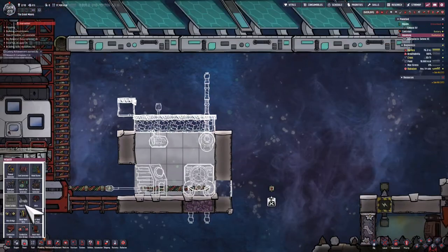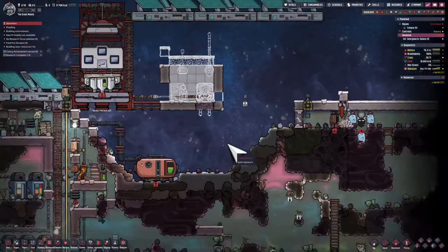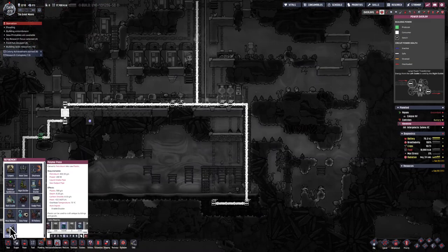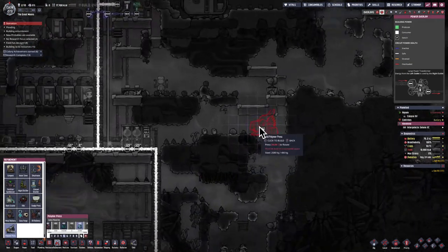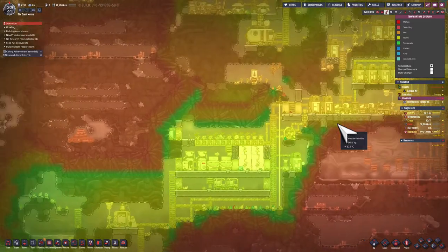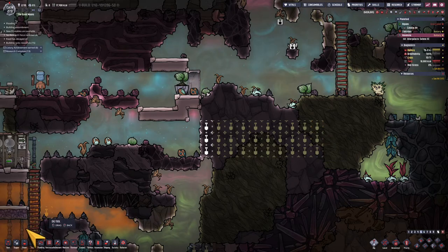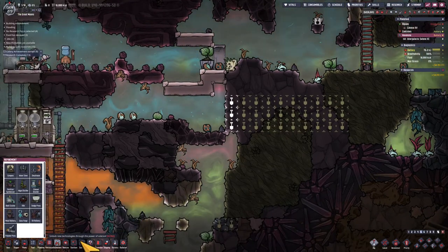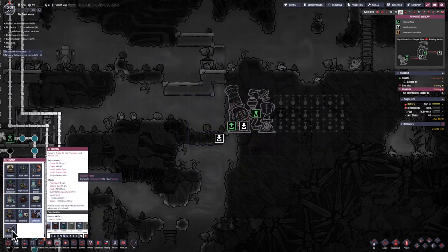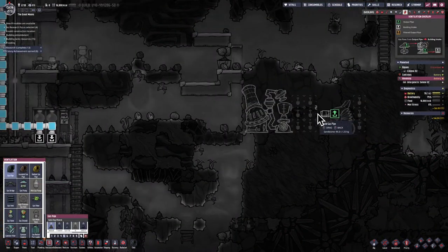Now I'm ready to put the steam turbine above this system, and I realized I forgot to bring plastic back with me from the home world. That's annoying — I could have easily put the 200 kilograms I needed. So I'm going to produce plastic here instead, using oil. I've got plenty of oil to work with, so that's a good thing. Once I have enough 200 kilograms I'll turn this off — it's a temporary system just to avoid having to fly back for a pathetic amount of plastic.